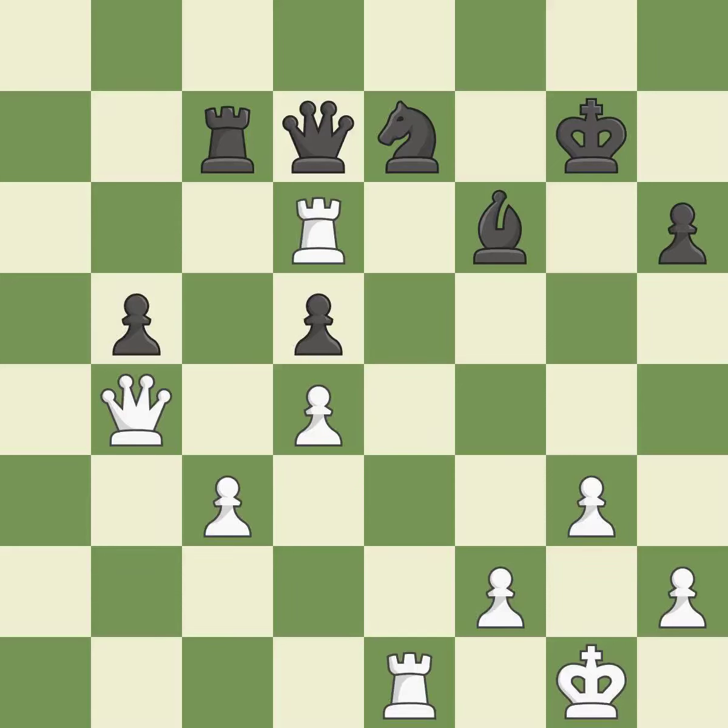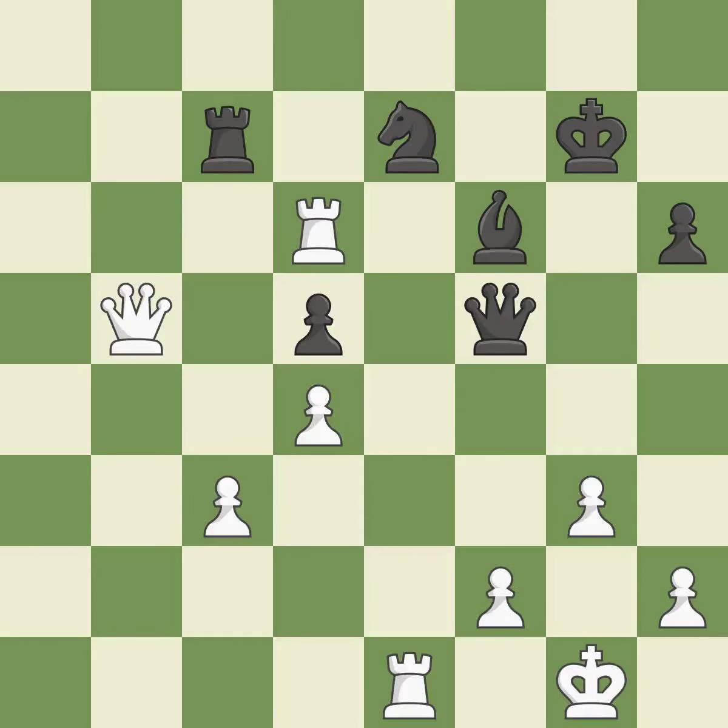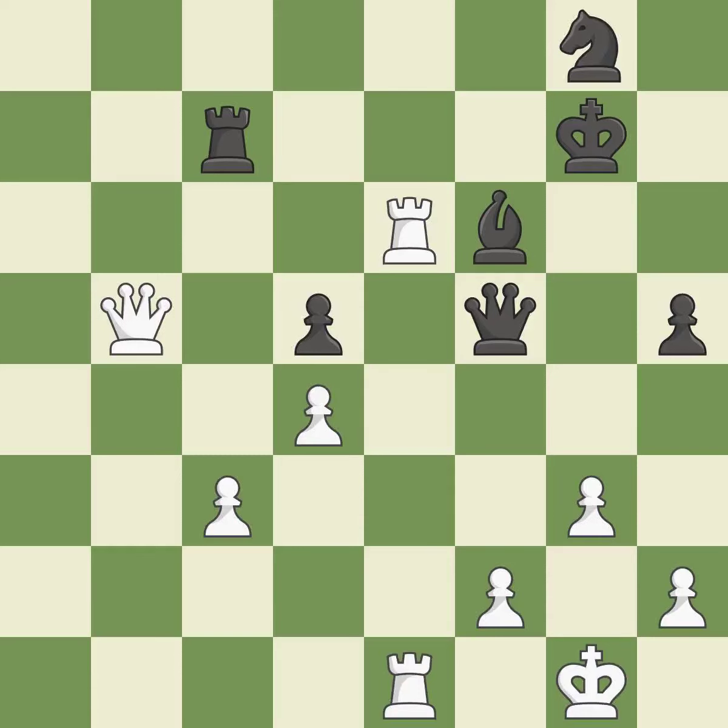This attacks a queen, winning a tempo when it moves away — it is best. This moves the queen to safety — it is best. That's what I would have recommended — it is best. This is the strongest option — it is best. This threatens to win a queen — it is a mistake. This misses a much better move — it is a mistake. This threatens to win a knight — it is a miss.